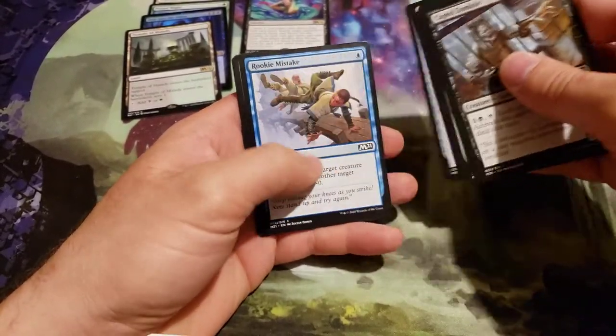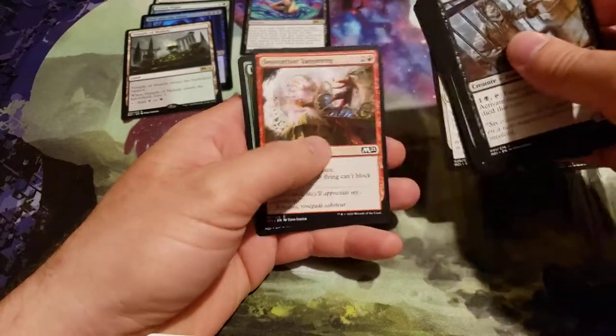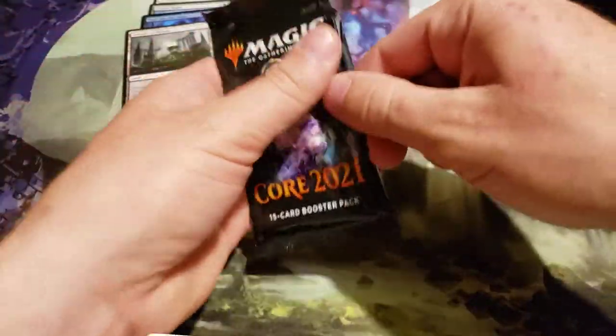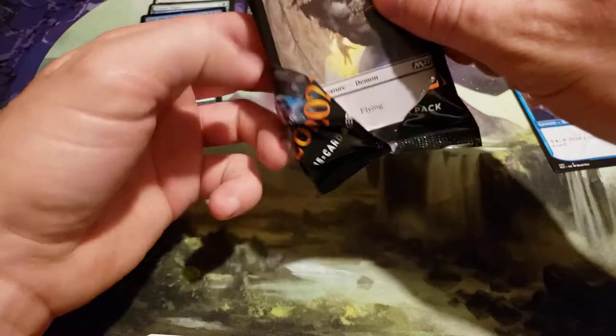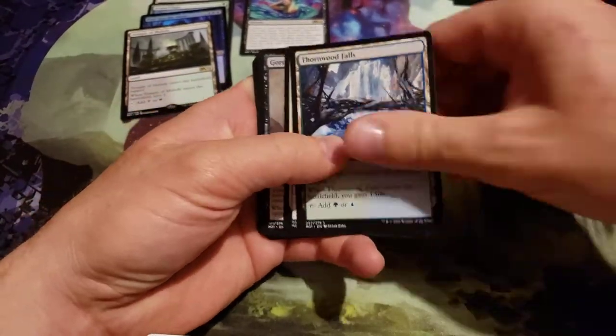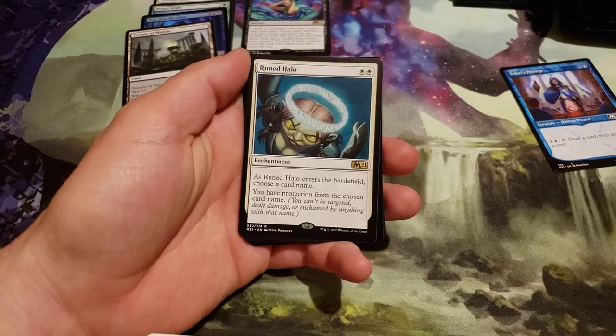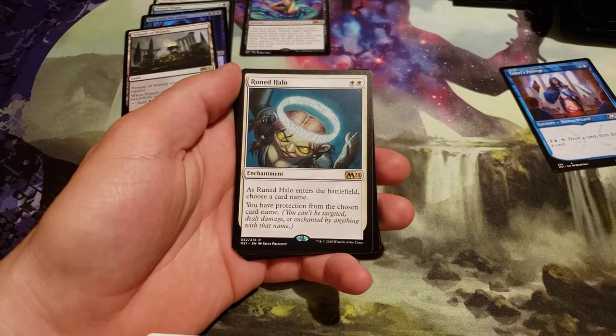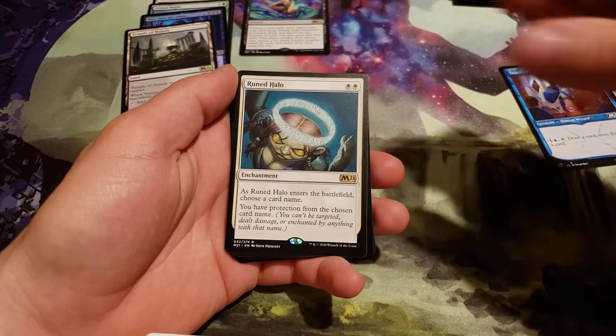So weird to see Cultivate in a standard set — I've always seen it in Masters sets. Ruined Halo costs 2 white. When Ruined Halo enters the battlefield, choose a card name. You have protection from the chosen name.